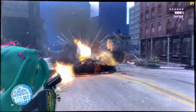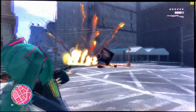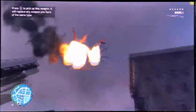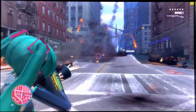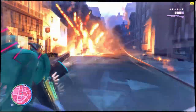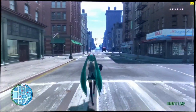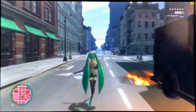Here we have GTA 4 Hatsune Miku Edition running at 1080p with high details. GTA 4 is a big pain to test because of the many graphical options. Most settings are set to high, water to very high, view distance and detail distance set to 30, and V-Sync disabled for maximum FPS. The game struggles — I was trying to push it to its absolute limit with explosive bullets on a trainer. GTA 4, just like Crysis, is a very unoptimized game and needs a high-end PC to run at 60 FPS. GTA 4 is playable, but not silky smooth.